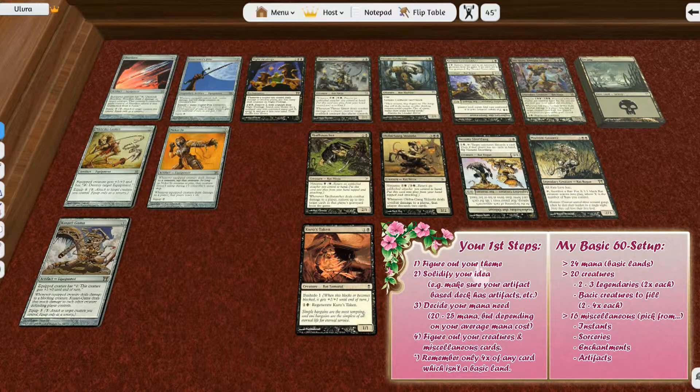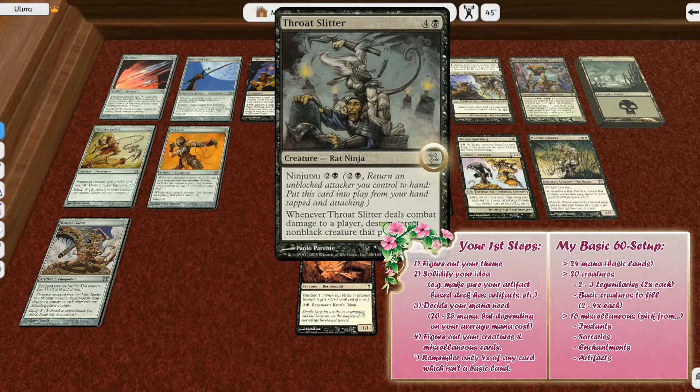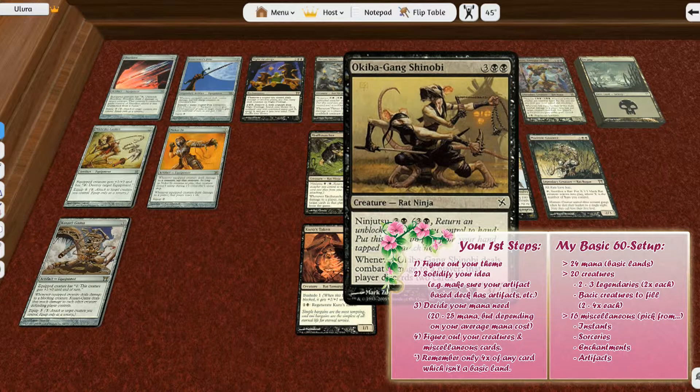Lastly, there is card rarity. If you look at the symbol on the type bar to the right: black means it is a common card, silver means it is uncommon, and gold means it is rare. Generally you can use rarity as a guidance for how valuable or strong a card is — more rare cards are generally stronger. But there are definitely good cards among common cards, so don't count them out. For instance, the Okiba Gang Shinobi is one of my favorite cards from this deck.